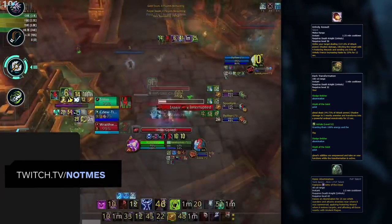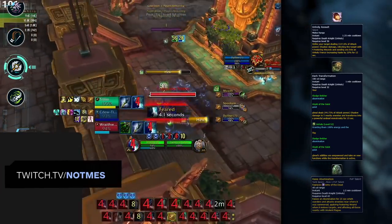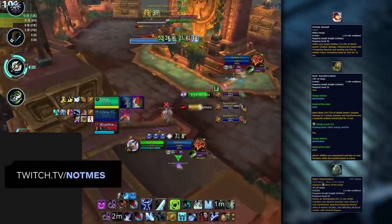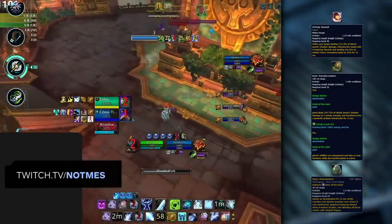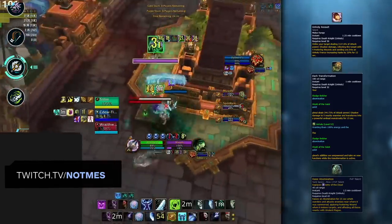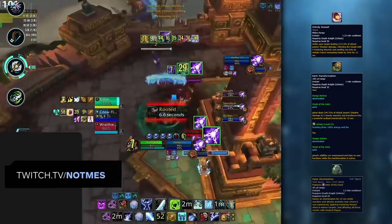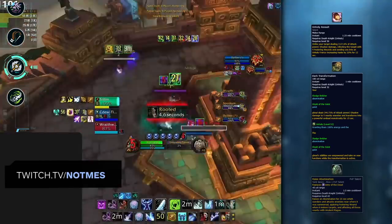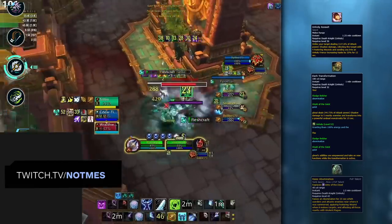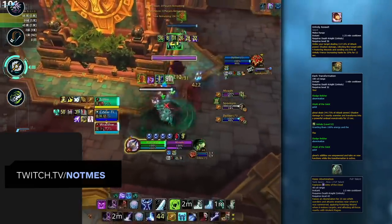As for Unholy DKs, they have Unholy Assault, Dark Transformation, and Raise Abomination. Unholy DKs aren't too strong right now, so you won't have too much to worry about. You'll generally see these spells all used together to create windows of high pressure. Killing the DK's Dark Transform pet and Abomination is certainly a viable strategy — otherwise, trading CDs is just fine as the pressure outside of these windows isn't too great.